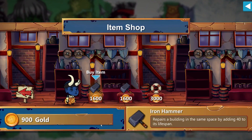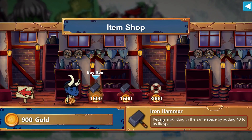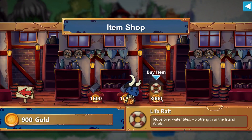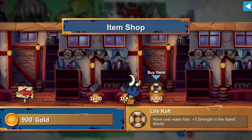I'm going to show off the item shop. In the item shop, if you had enough money, you could buy the iron hammer, which repairs a building by 40. Wooden hammers repair by 20, irons by 40 — there's probably a golden hammer too. There's also a life raft, which lets you move over water tiles and gives plus 5 strength in the island world. Very useful, but we don't have enough money for it right now.